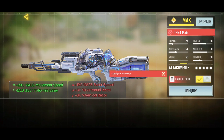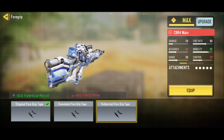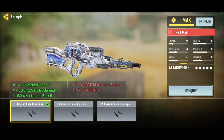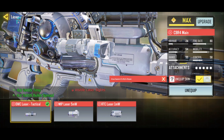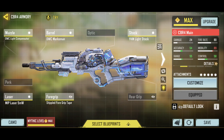For the foregrip, I recommend the stippled grip, which is interesting because normally stippled is more for ADS but here it actually helps with bullet spread horizontal and vertical control. This build is really focused toward vertical control. For the laser, you can go between the tack laser or the five milliwatt. I'm switching back to the five milliwatt because when you're sprinting around you get a faster draw time, and the hip fire on this gun isn't particularly solid, so that helps.